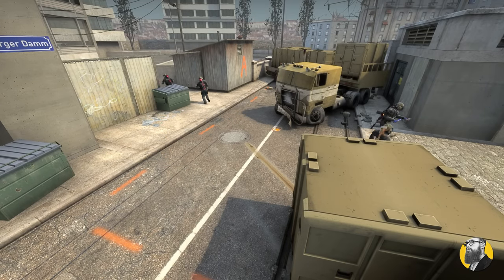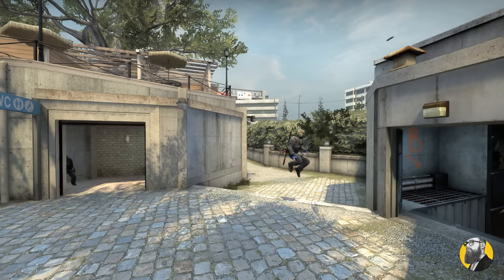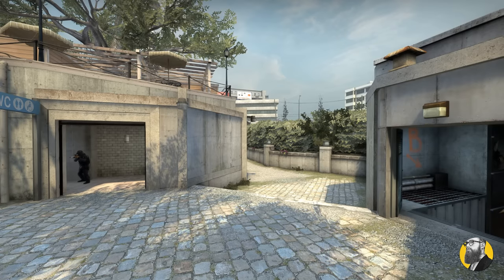On Overpass, your default should be 3B, 2A. Having an AWP is pretty sweet, as well as having connector, but only if you can get out safely.